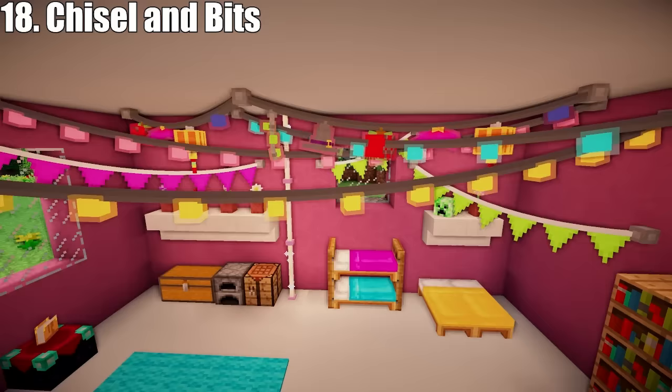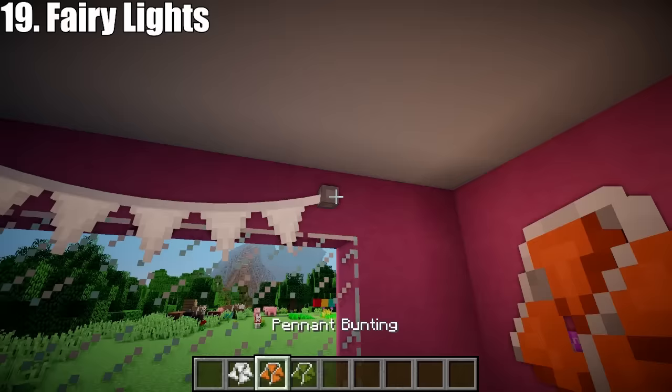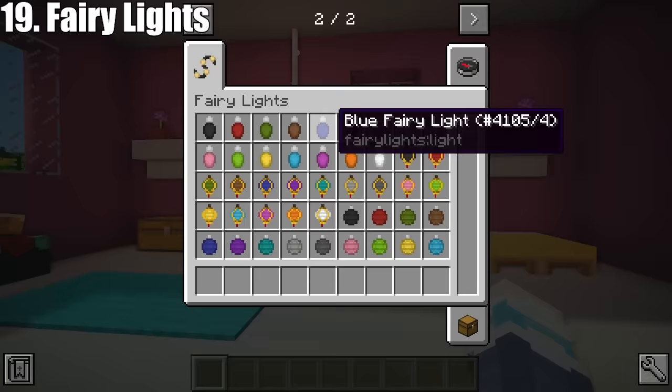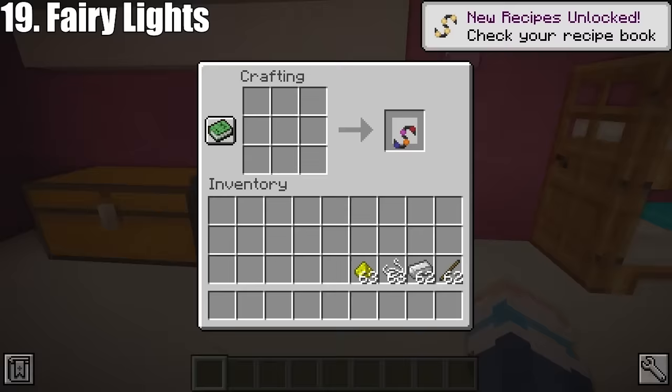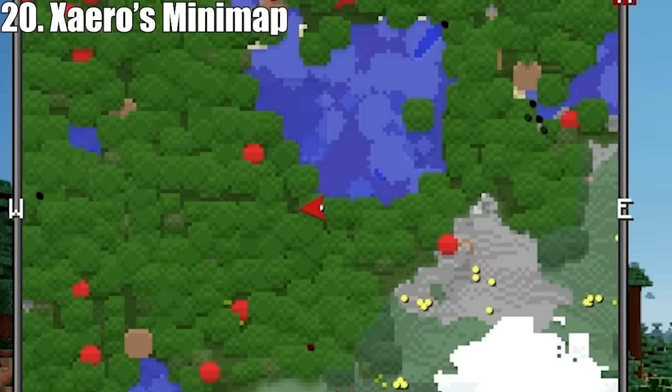Next up, one of my favourite mods: the Fairy Lights mod by Paolo1 adds fairy lights to Minecraft. You can hang a string of coloured bulbs, or some coloured bunting, you can even spell out words, or you can make your own string of fairy lights using whatever bulbs you would like. Just combine them all in the crafting table to make the string, and then add glowstone if you want them to twinkle. Then just hang them from the ceiling — you can use string to make them droopier, or a stick to make them tighter.